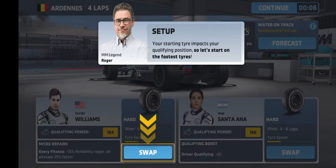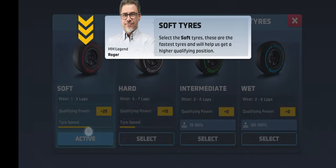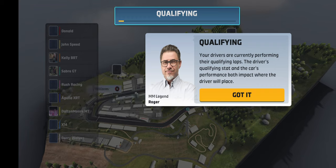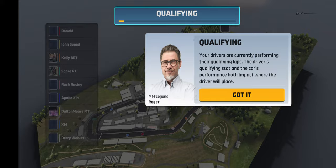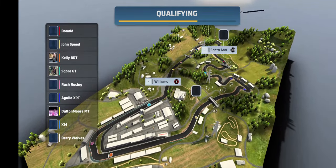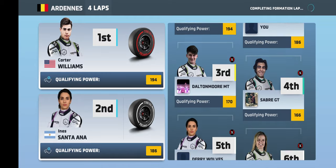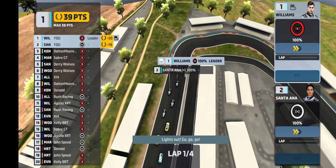Your starting tire impacts your qualifying position, so let's start on the fastest tires. I can't switch hers. Your drivers are currently performing their qualifying laps - the driver's qualifying stats and the car's performance both impact where the driver will place. So we're not actually going to be doing anything like setups like the other Motorsport Manager games. We are finishing first and second, so it looks like we have a pretty strong team here. It is kind of like the tutorial.